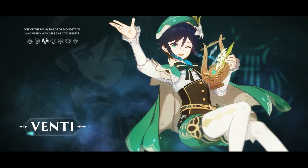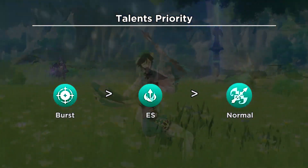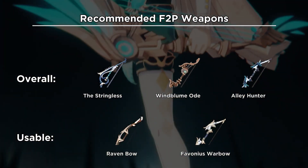Venti-chan F2P build in 1 minute. The recommended talents. Here are the recommended F2P weapons — no BP and no 5-star.